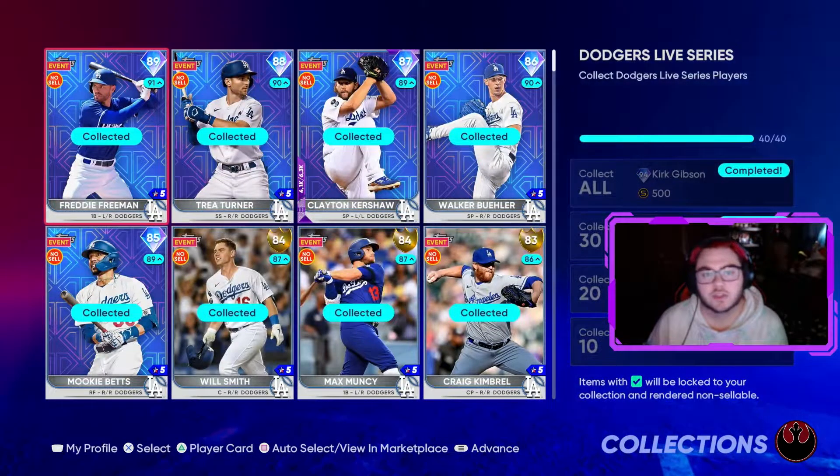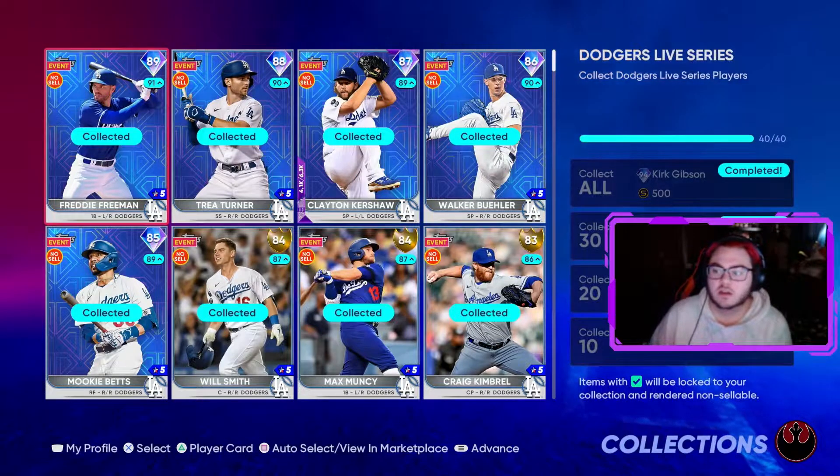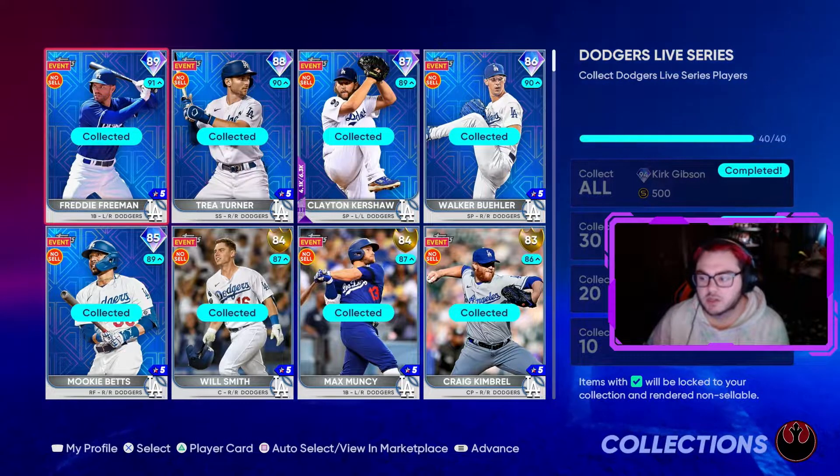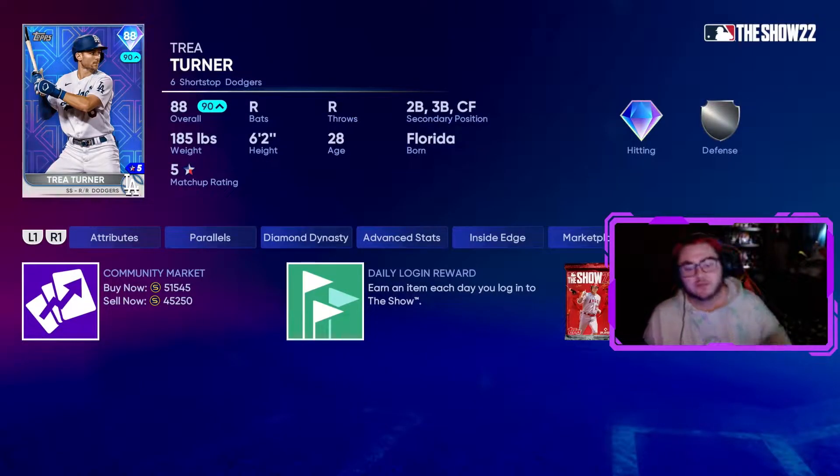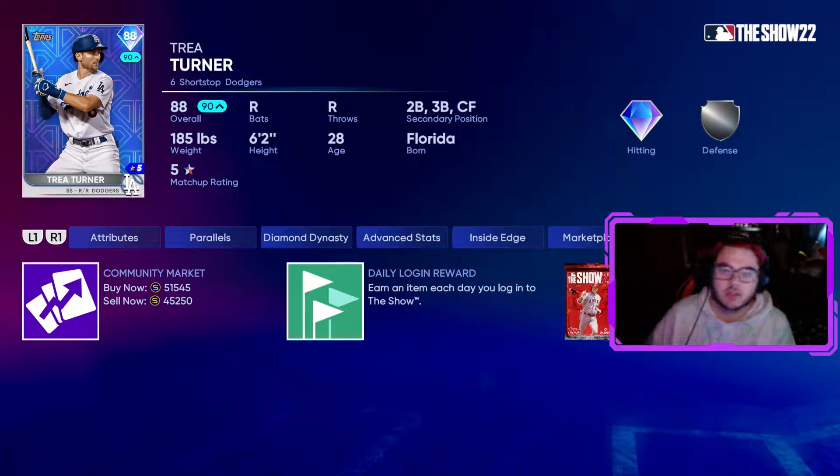Another big collection that I finished is the Los Angeles Dodgers. Trey Turner was the big piece here — he's about 45k. I think I got him for 43 or so. I've been saving up the stubs and I was able to get him. So I did it.